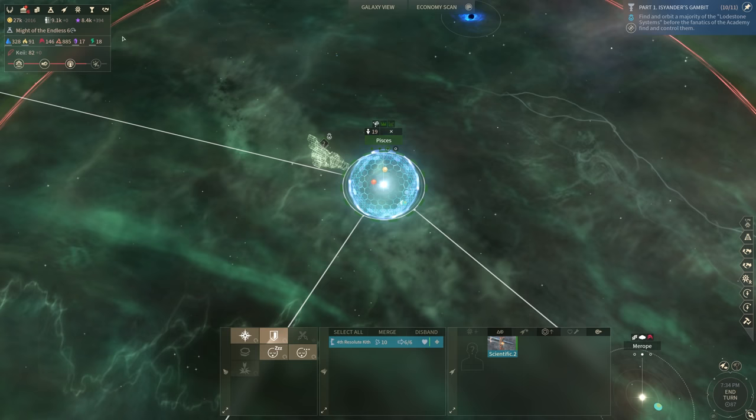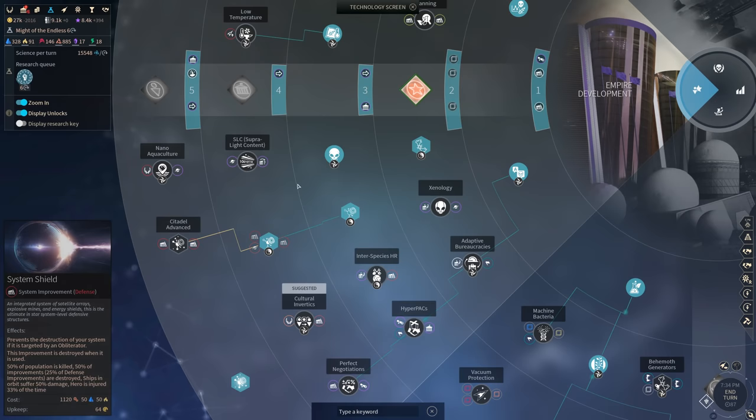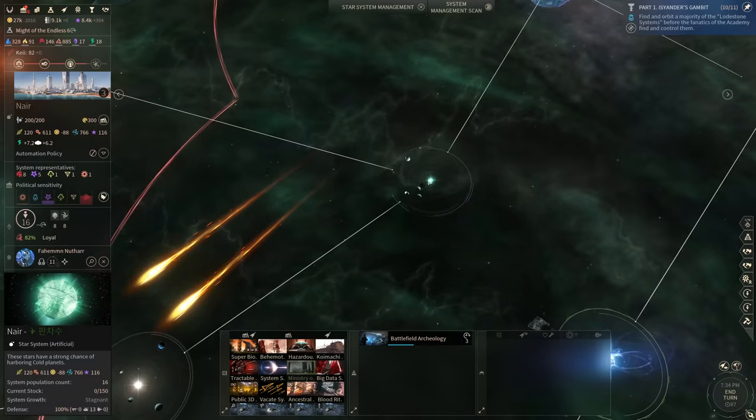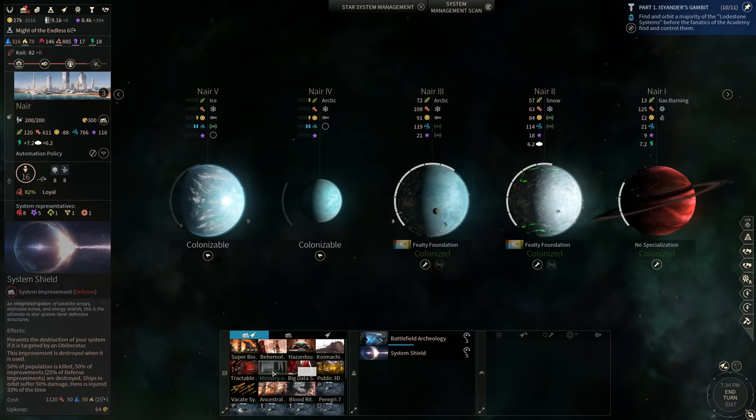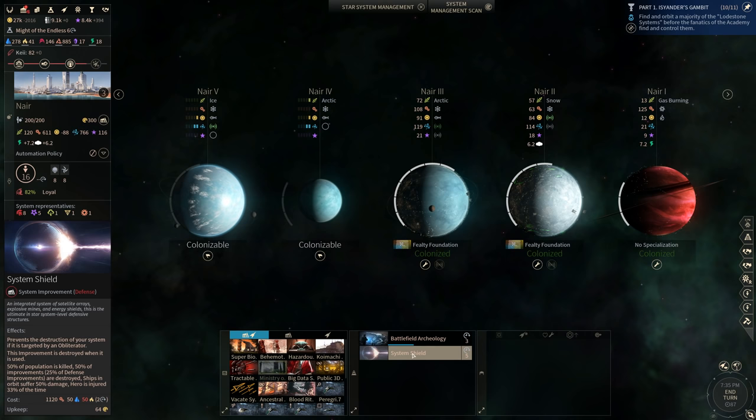Moreover, if you want to be even more secure or want to secure some other systems, there is another technology you can also employ — it's called a System Shield. It's unlocked in the fourth quadrant of Empire Development under Citadel Basic Upgrade. You do not need to have a Citadel in order to install a System Shield. As I can demonstrate right now, I can queue it up in a system that doesn't have any Citadels on it, and it allows your system to reduce the amount of damage it would take from an Obliterator shot by half. An Obliterator is still going to destroy half of your population improvements, but it's better to lose half of everything than literally everything.